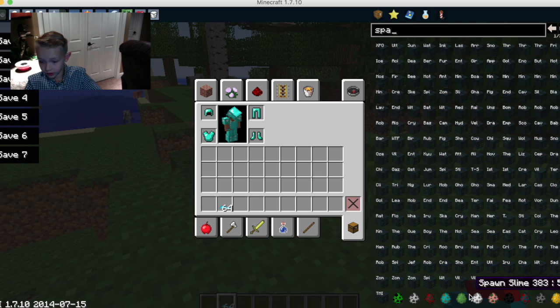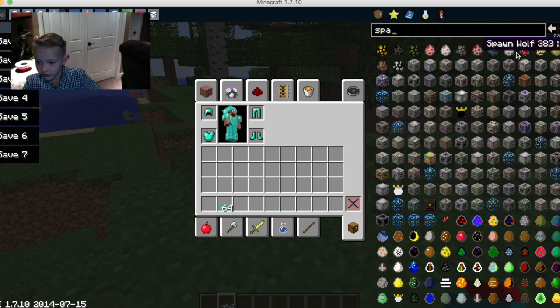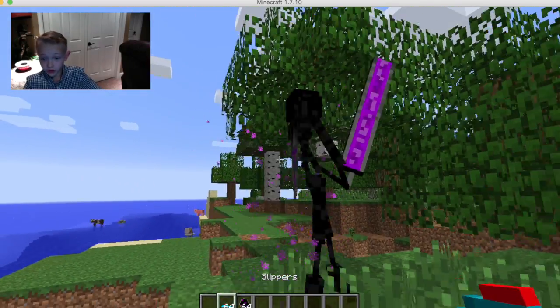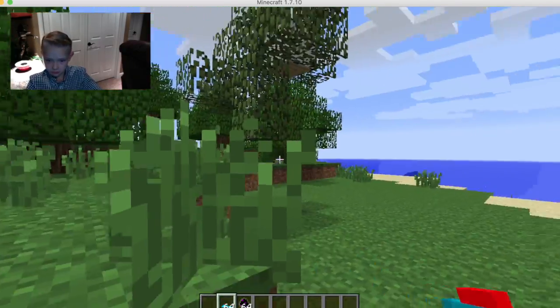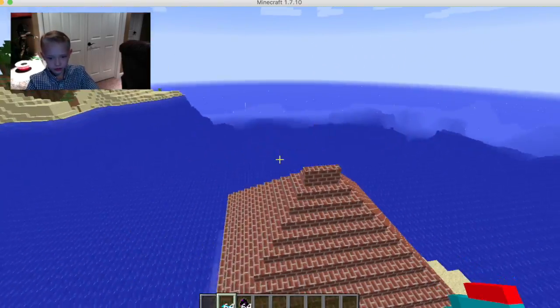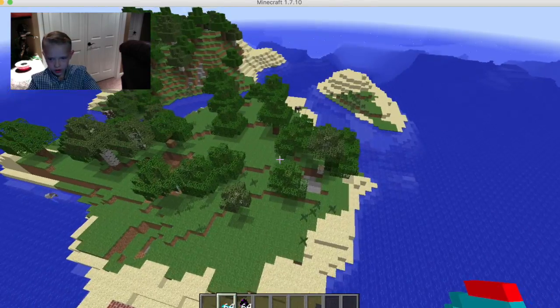There's a lot more spawn options now. There's a — spawn an Ender Knight. Most things look epic. That thing might be here. What is that? Ender Knight.